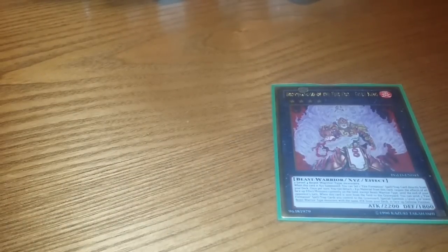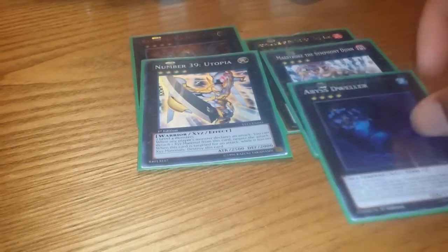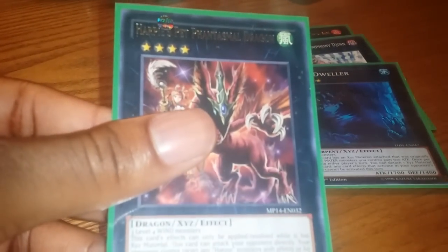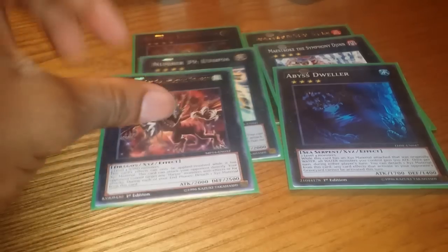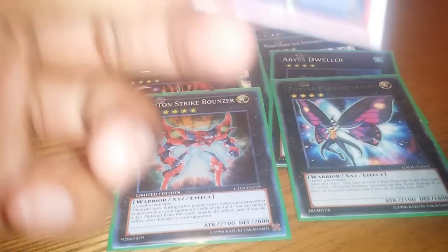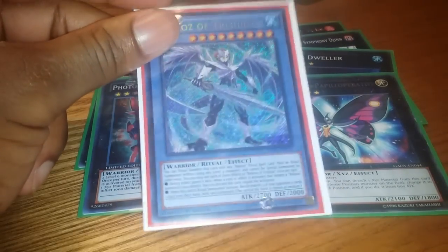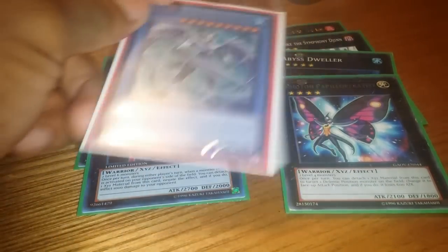My extra deck isn't finished at all, but: one Tiger King, Kagutuchi, Dijin, Utopia, Abyss Dweller, Harpy's Pet Phantasmal Dragon which is an amazing card, Papilloperative, a Strike Bouncer, and last but not least Necros of Trishula — because this deck would not work if you don't have a Trishula of some sort in the extra deck.